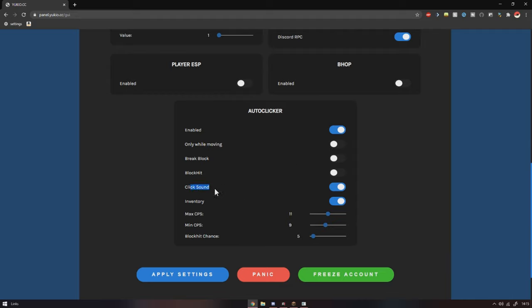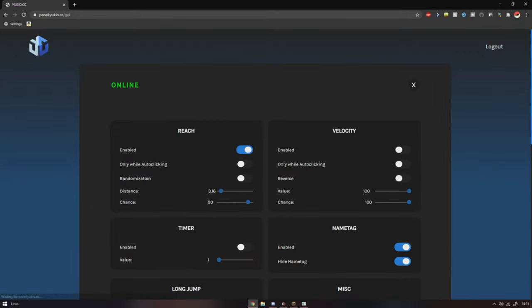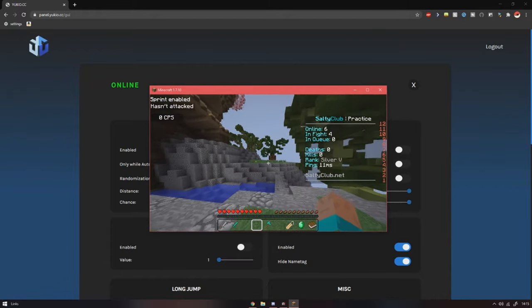I didn't even know they had click sound — that's really nice. Max CPS — let's put down 12. I'm on a really bad server right now. Here's my settings, I applied it. Oh my God, this is so nice. Let's start cheating.